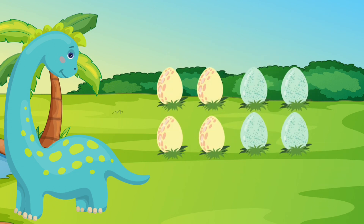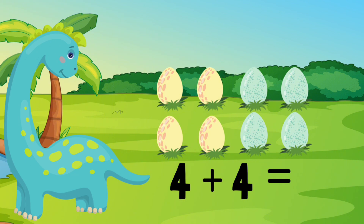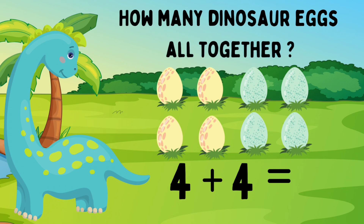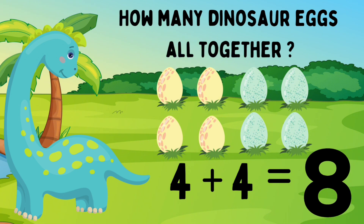Dino has four yellow eggs. She also has four blue eggs. Four yellow eggs plus four blue eggs. Can we help Dino count all her eggs? One, two, three, four, five, six, seven, eight. Dino has eight eggs. Four eggs plus four eggs equals eight eggs. You're adding!